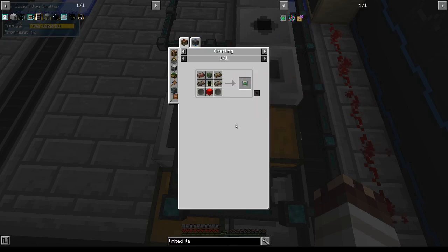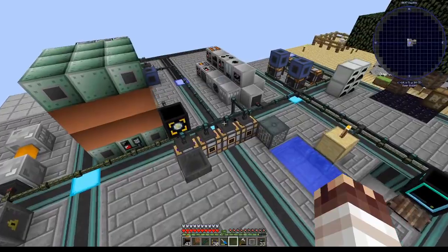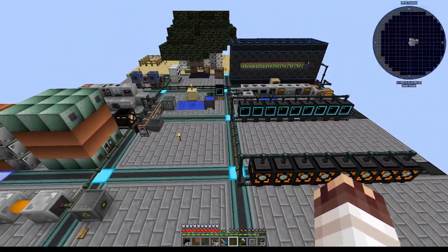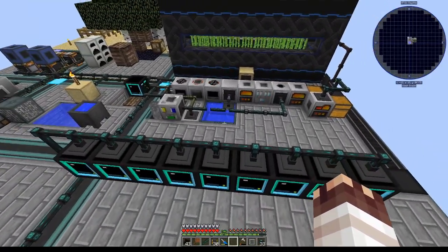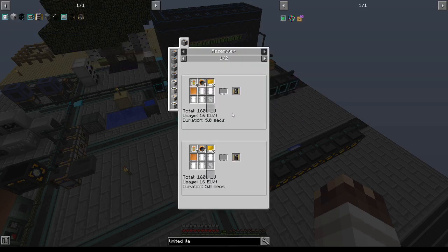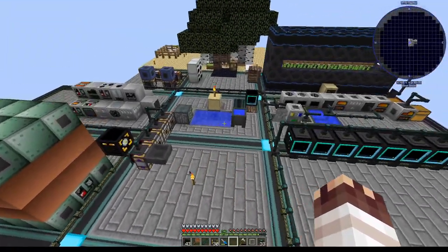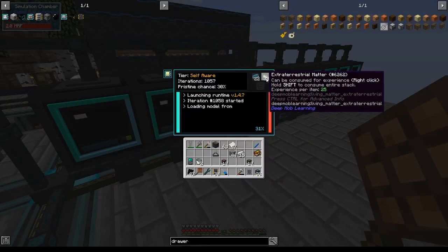How are you going to produce two alloy smelters running this recipe at the same time? That's a question that's going to have to wait until the next episode. But with diamond power generation and enderpearls feasibly automated for an indefinite period of time, that's it for today's episode. Next episode, we'll be improving DML for the umpteenth time, and then we're going to try and automate electronic circuits. As always, if you have any feedback, I'd love to hear. I hope you enjoyed and God bless you all. Don't forget to create a drawer to hold your extraterrestrial matter or your system's going to clog up.